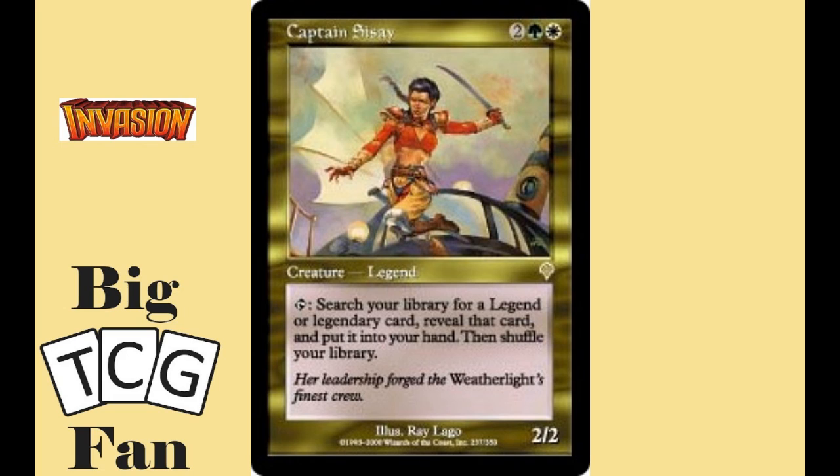Our number one card is the best of the best for a solid reason — being able to tutor up something and place it in your hand without paying any mana is very powerful. That card is Captain Sisay. For two colorless, one green, and one white mana, you get a 2-2 creature that you can tap to search your library for a legendary creature and then place it in your hand before shuffling your library. Tutoring is one of the most powerful things you can do in the game, so having a creature that can do it so cheaply and repeatedly makes for one of the best legendary creatures in the game. Captain Sisay is not only the best commander in this set, but possibly on the list for one of the bests ever.